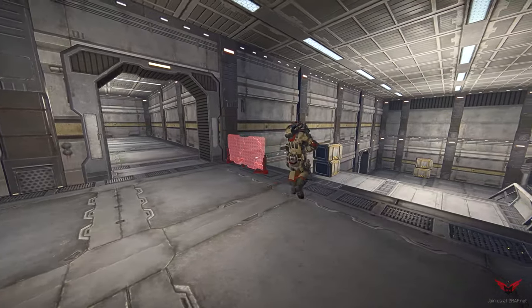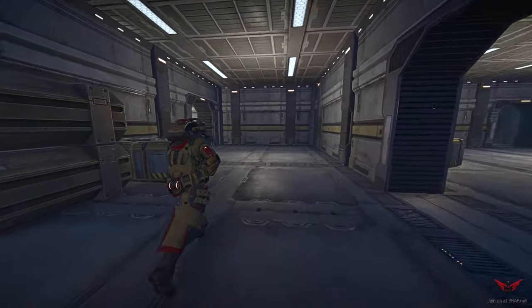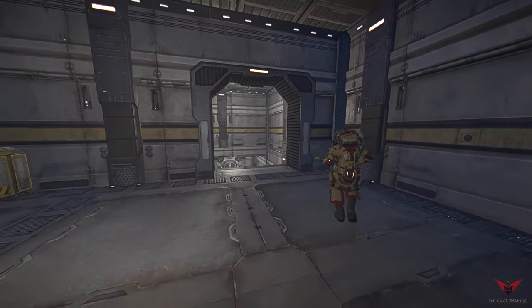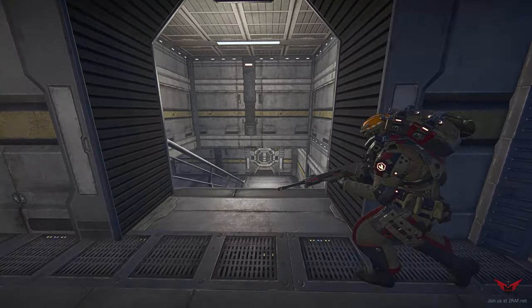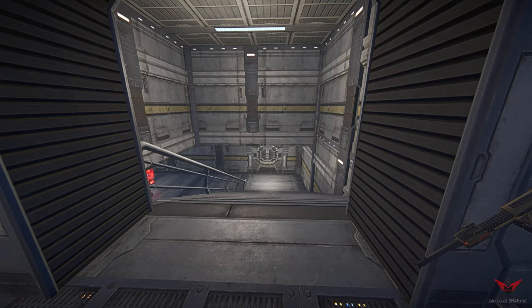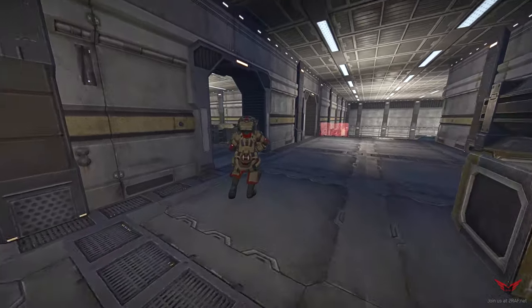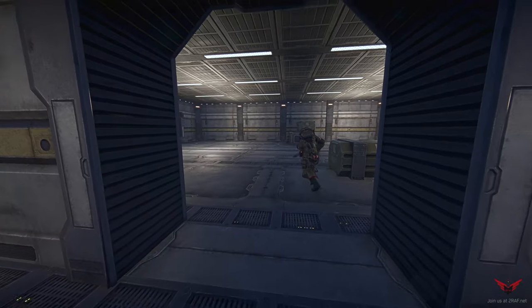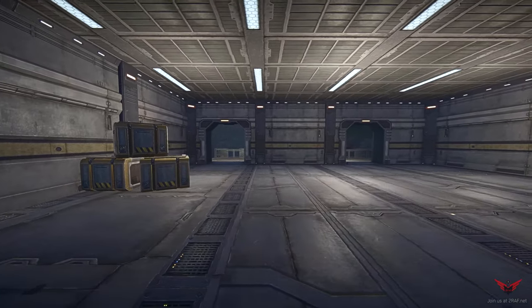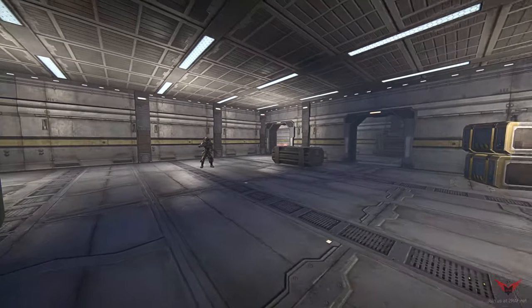This right here is called the big stairs. The area we're walking through right now is often called the balcony or connector. This doorway looking over a door that is often opened to the outside is called tiny stairs. Moving through connector we find a bigger room which hosts the double doors, called the double doors room, and this is often a very contested area in this type of structure.